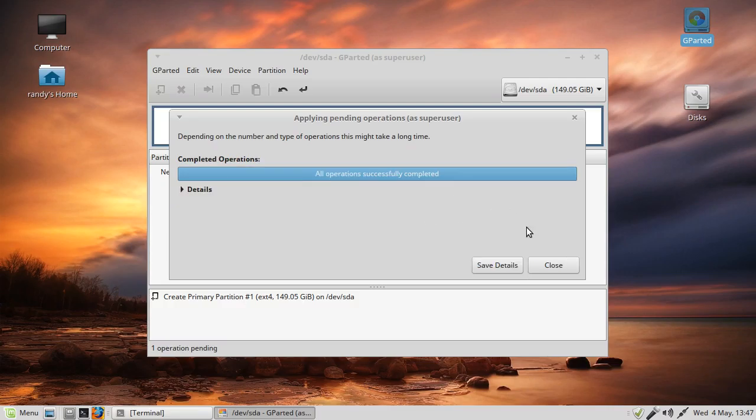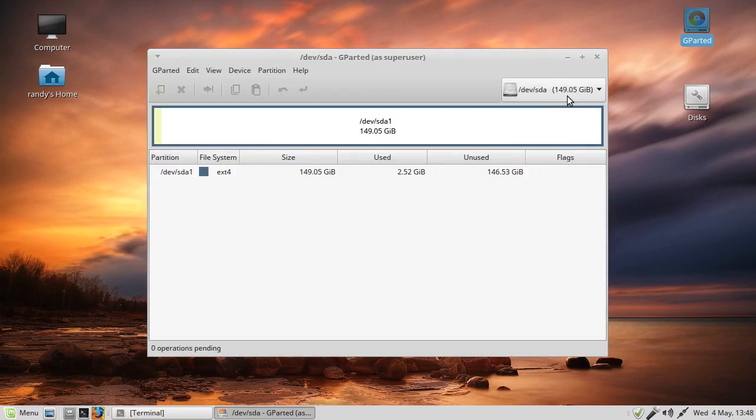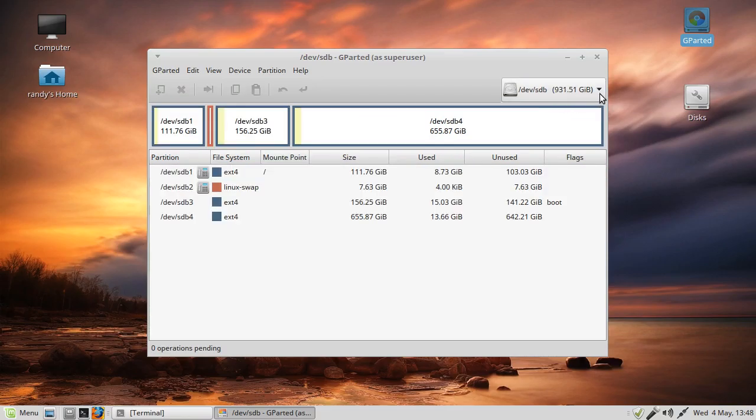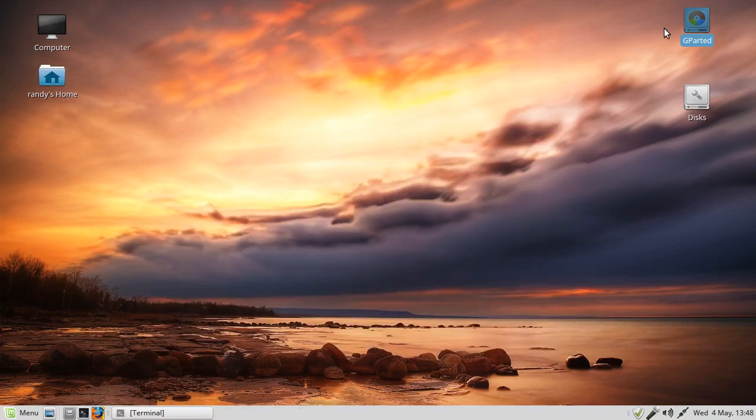That's done. The IDE drive is now fully ext4, ready to mount and do whatever we want. We didn't touch the SATA drive. This drive is formatted, ready to mount and copy stuff to. But before we do that, let me close this and show you the Disks utility.